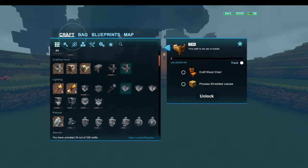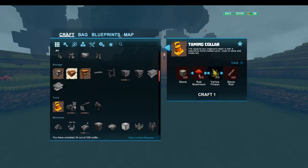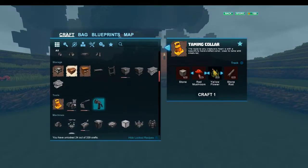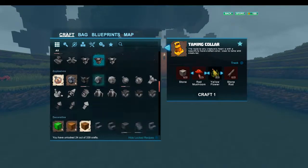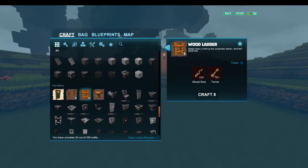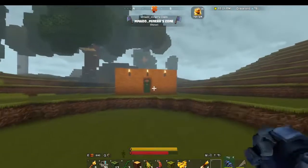The taming bell is right here. We need two stone, three mushrooms, two yellow flowers, and two stone rods. I want to go look up fences - fence, fence, fence. I just saw it not too long ago. Here we go - that's ladder. There's the fences: we need wooden rods, wood slabs, and twine.